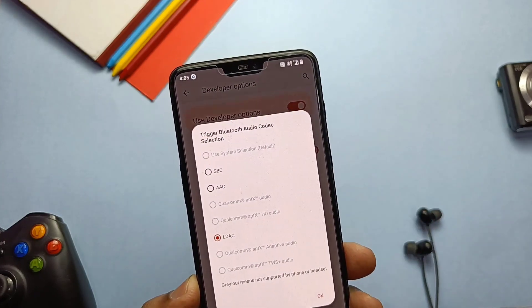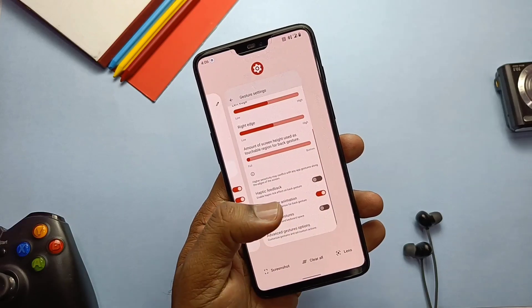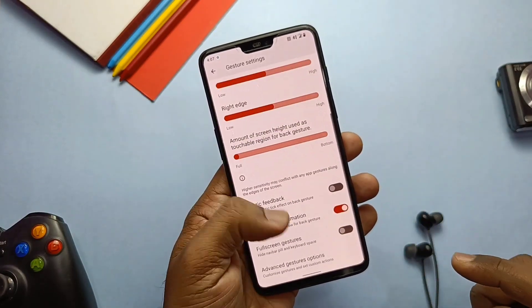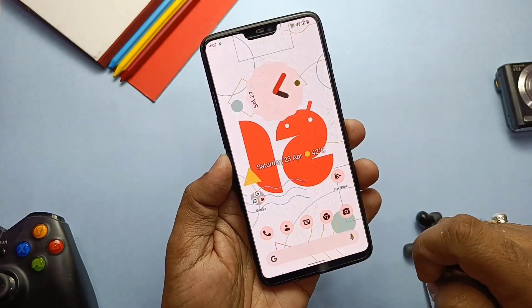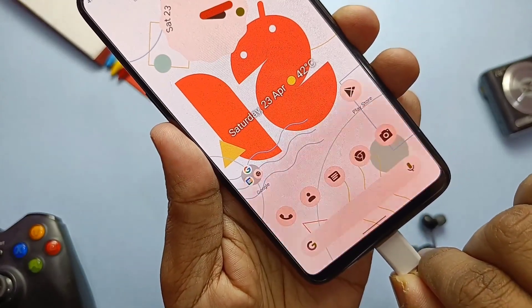You always used to see the arrow key while accessing the back gesture, but now you can disable that too using the 'Disable back navigation gesture animation' toggle available under the advanced settings of the navigation gesture. They also brought back the Pixel charging animation when you connect the phone to a charger.